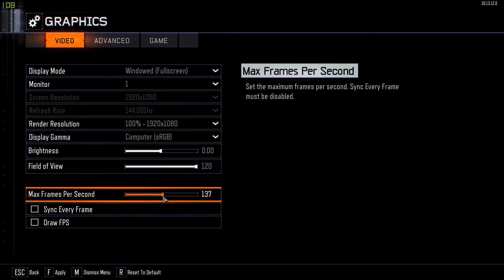The second thing I want to talk about is the max frames per second. Whatever you have set here should match your monitor's refresh rate. For example, mine is 144Hz, so it was automatically set to 144. All you have to do — and this really helped me fix the input lag — is drop it by about 10. I have the luxury of dropping it however much I want because I have a high refresh rate.